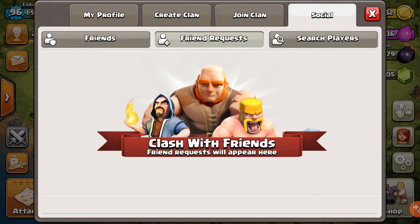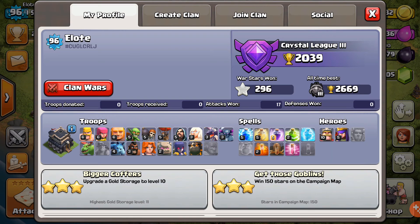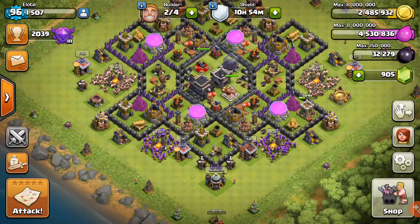This is my Facebook friends right here — all my friends and stuff. You can see friend requests — 'clash with friends, friend request will appear here' — so you could add friends. Right here you can search players if you have their hashtag. You guys can see your profile — you've got your hashtag right under your name. You can add friends who are in your clan even if you don't have them as Facebook friends.